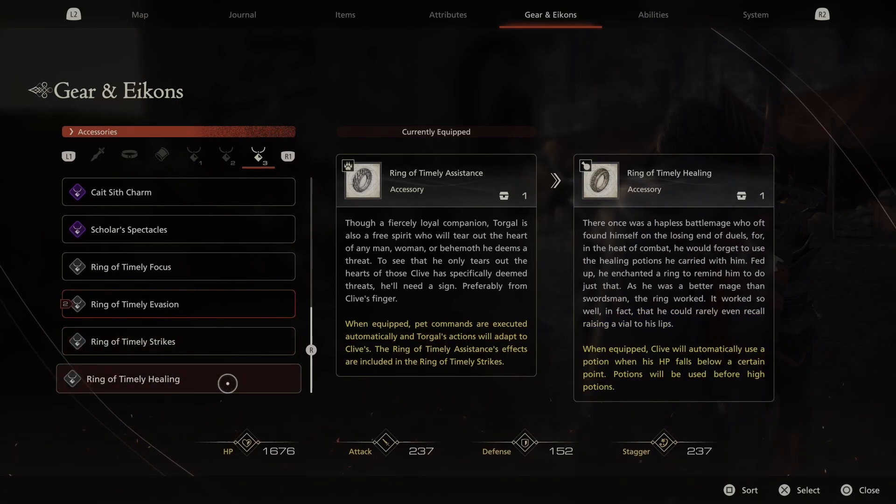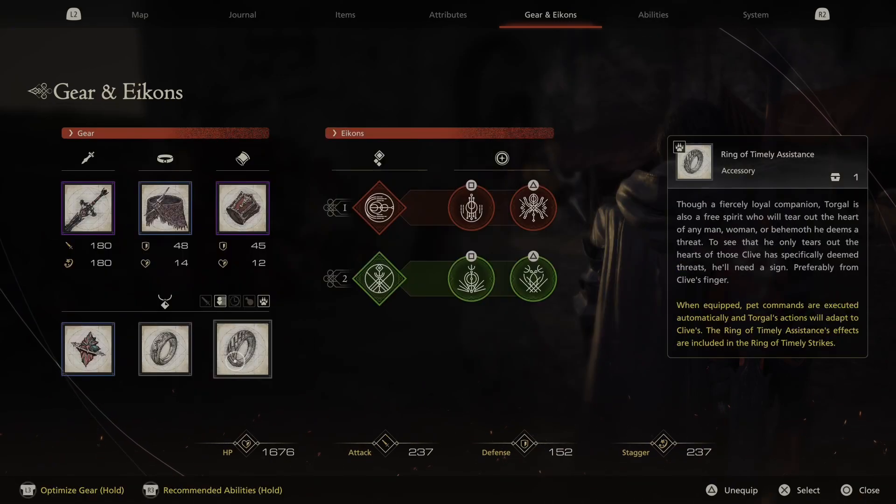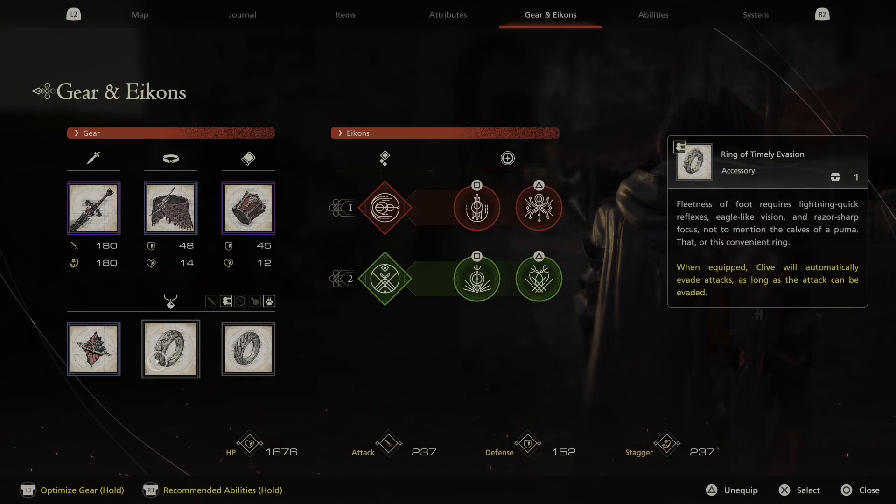The same goes for the Ring of Timely Healing — it's very rare that you get so close to dying without noticing, and you've already got toggle healing as well, so stay clear of that. The Focus ability ring is similar to the Evasion accessory, but it slows down evadable enemy attacks on Clive. However, as you can see it has no effect when equipped with Timely Evasion.